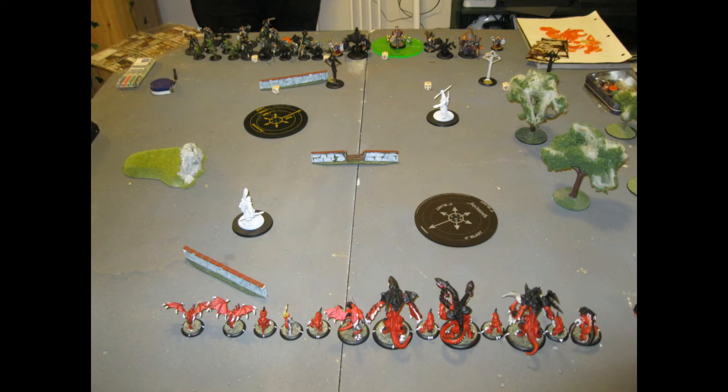Looking at my opponent's side, he's actually going with a tiered Resnick list, and the one big proxy he has — that big green template — is actually going to be the Battle Engine. Otherwise, it's really neat to see the mix of Mercenary and Manoth stuff he has. One thing you can definitely see is that his caster is pretty secluded on the right with the jacks, whereas all the infantry and cav is on the left, so I'm really hoping I can get up there and take advantage of it.